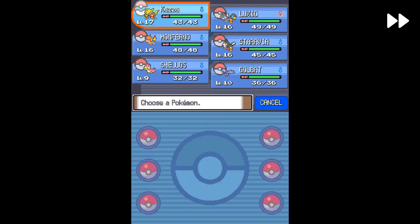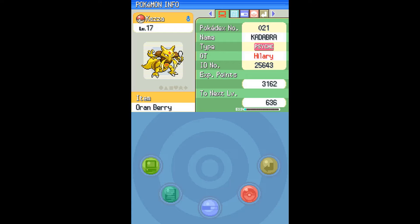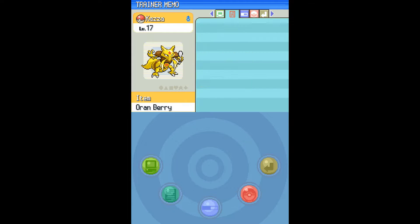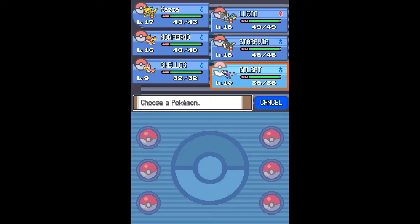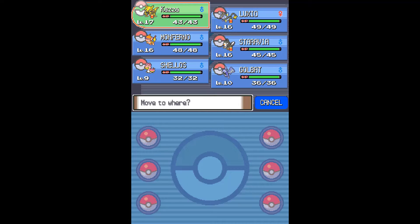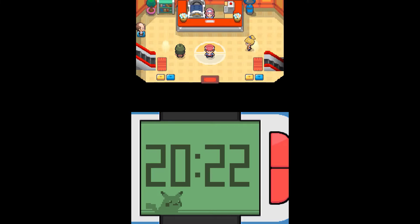So this is our team: Monferno, Shellos, Luxio, Staravia, and Golbat. We have to level some of these Pokémon up, but I won't be using Golbat that much. Shellos will level up to around 16 or 17. I'll switch Monferno's position with Luxio — yeah, cool, okay.